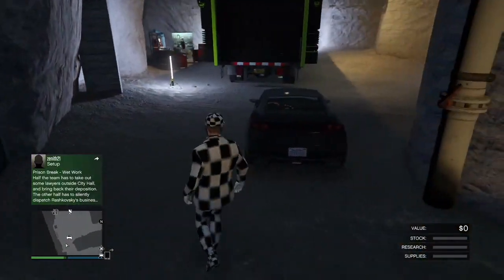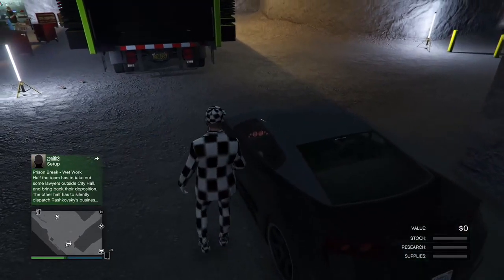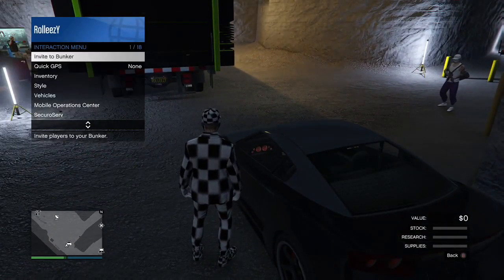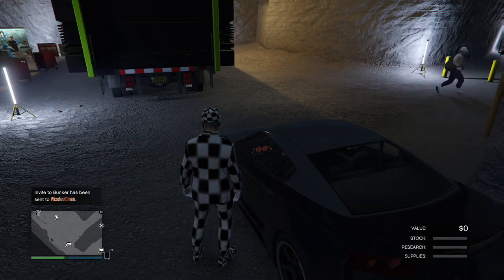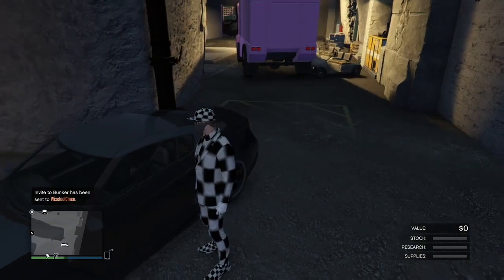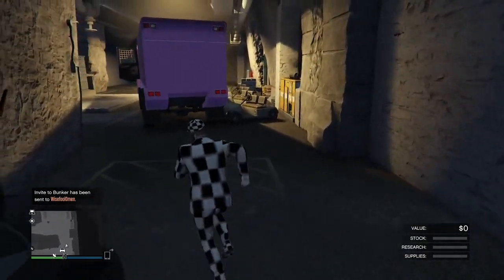Now at this point you're gonna go ahead and shoot an invite to friend two, the one giving the car. Friend one is still glitched out with guns in the bunker. I'm inviting friend two, who just gave me this car that's sitting in my bunker, into my own bunker.